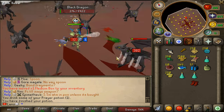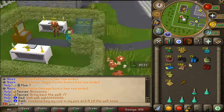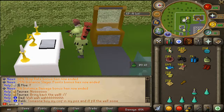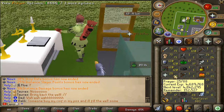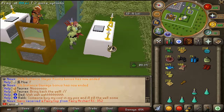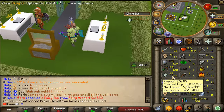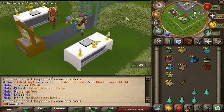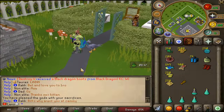A good hour later of black dragon grinds, we got ourselves 80 bones. I've heard it's actually better to bury them on the altar rather than use the bone crusher — 20 to 25% better XP. So that is what we're doing on the altar. And we actually reached level 91 prayer — we're very close to 95 guys.